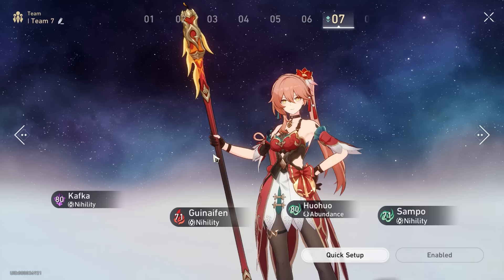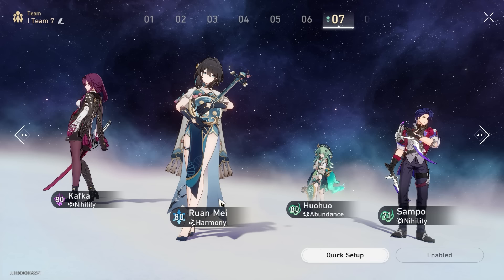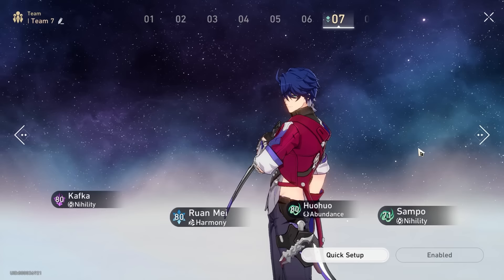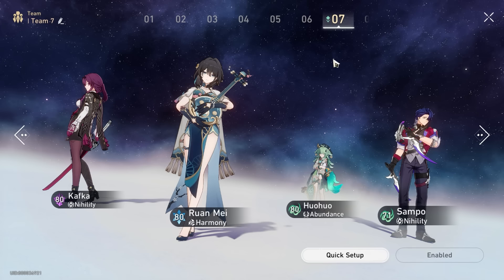And of course, as you saw in the team previously, you have Gui Naifen being swapped out for a character like Ranmei. This allows you to focus more on break effect, but maybe not focusing so much on DOT only. So you have a mix of DOT and break, yet you have a very strong harmony buffer that buffs penetration damage bonus for your other two characters. In future, if we do have another nihility character of wind element, maybe we can swap out Sampo for that, and the team will just keep growing.